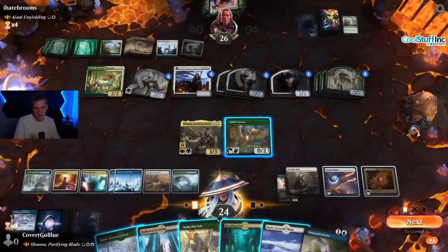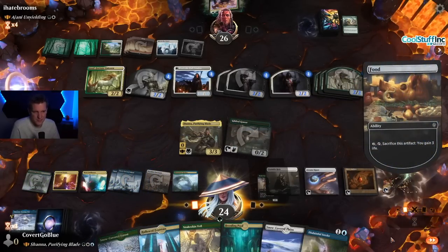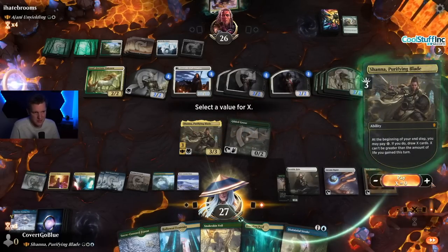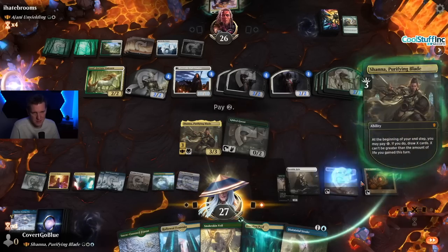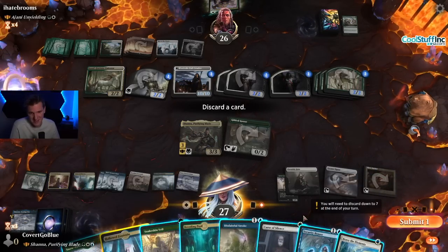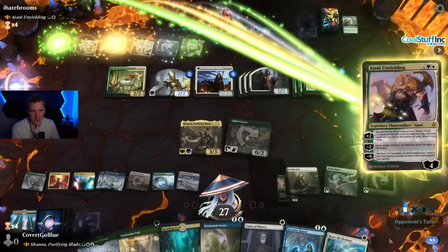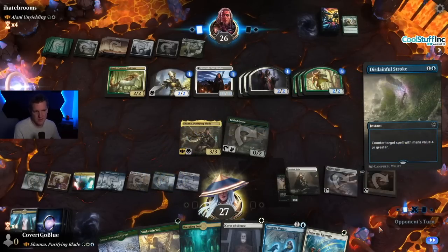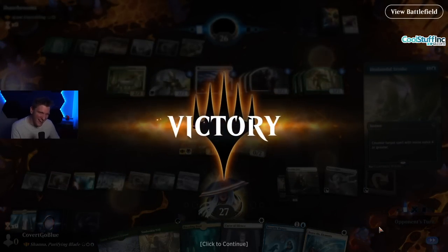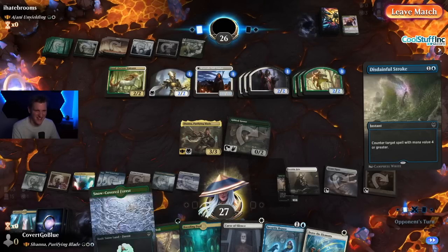The opponent draws a land that draws them another card every turn. Life gain maybe — let's see. Good draws for them — I could have responded, didn't expect them to draw that perfectly again. Just have to keep drawing and try to get out of it. Brave the Elements, Security Bypass could be cards but I really need some vigilance. It's 26 to 27, I have one creature against a million — pathetic.